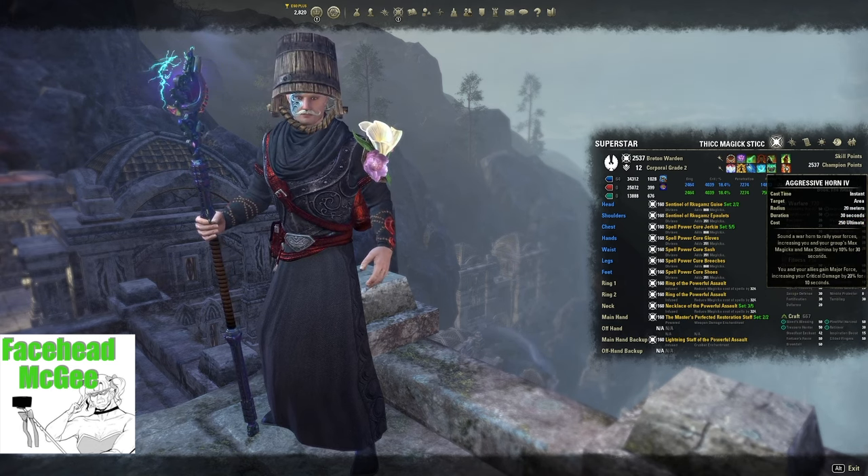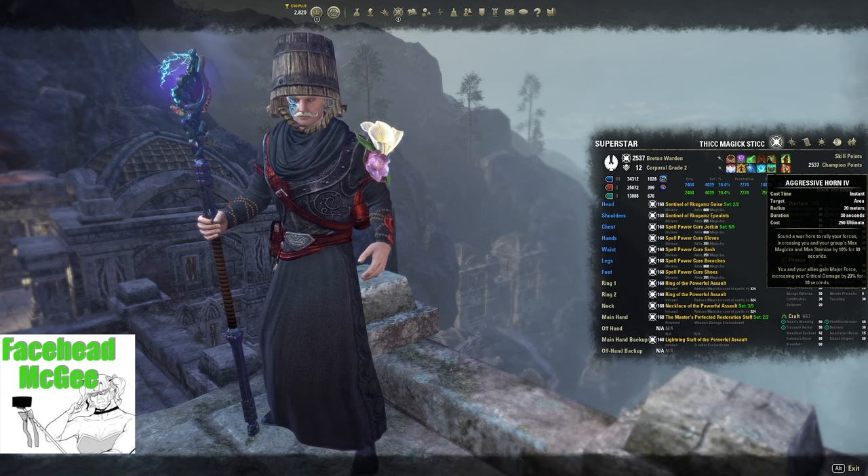The Backbar Ultimate is Aggressive Warhorn, which gives your group Major Force and will increase their damage.